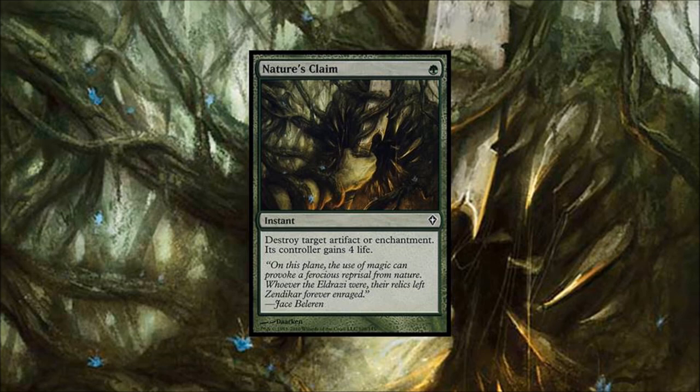Number five: Nature's Claim. This card is kind of interesting — Nature's Claim is one of the most played green cards in Modern and even Legacy. The card is just very good. The difference between one green and a green plus a generic for Naturalize is a huge difference. You definitely want this card for a tempo play, though not that much when you're giving them life and taking out their best card, maybe at instant speed.